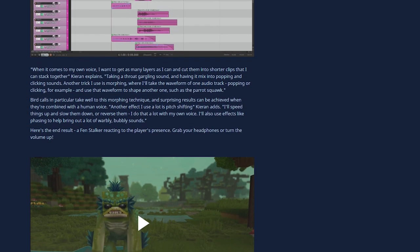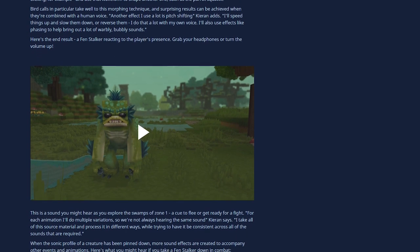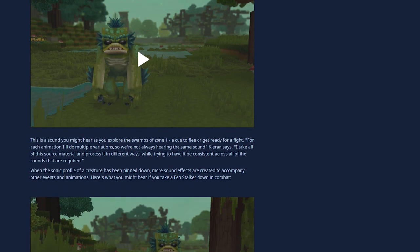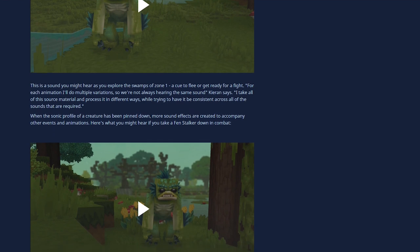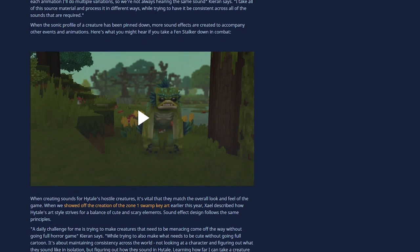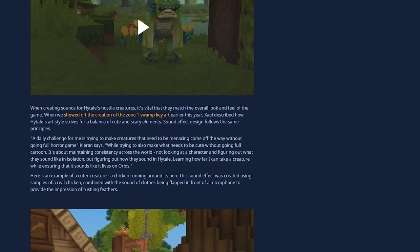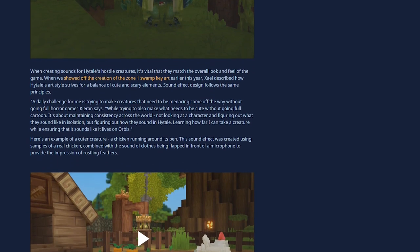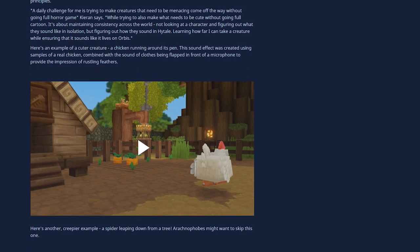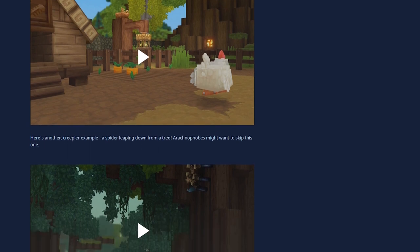So I think Hytale will provide us with some kind of audio software, or allow us to create sound effects and music for our servers. It seems obvious at this point. If we can create our own weapons and models, surely we'd want them to have certain sound effects. If that's the case, I'll create some videos on sound design, as it's one of the most fun and interesting ways to give your server a unique feel. I've done quite a bit of sound design, as filmmaking was my passion and my job for the longest time. I think Hytale will not only allow us to add sound effects and music, but might even produce the tools for us to do so.